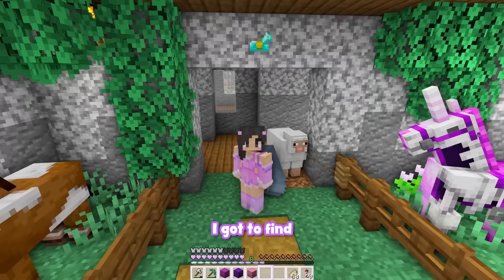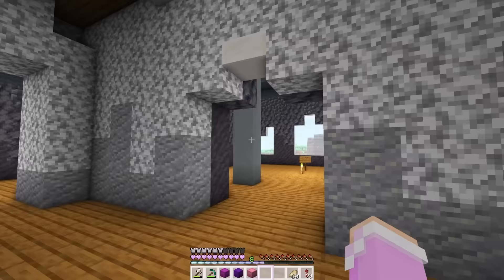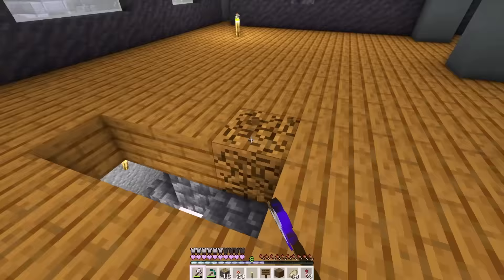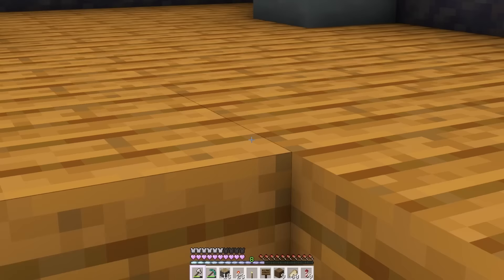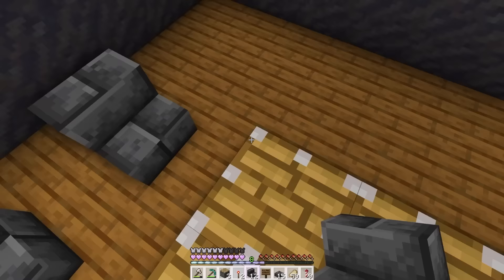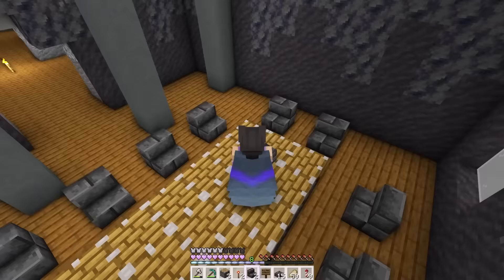We're home! Hi Glimmer. I gotta find a better place for my new sheep friend, but for now it's time to decorate. Starting with the dining hall — I want to make this table big enough to fit everyone on the server. This is gonna look a little messy, but I need to break the floor. Starting with the chairs, we'll have one, two, three, four, five, six, seven, eight, nine, ten, eleven, twelve.